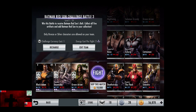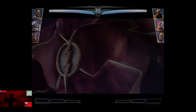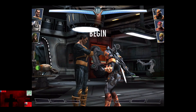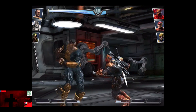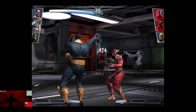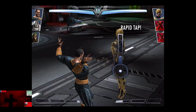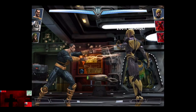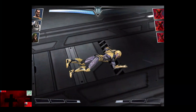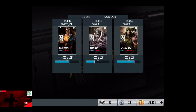In the fifth matchup we have Deathstroke, Regime Flash, and Regime Sinestro. Gaining a level of 5, skip the match is 10,000 credits. Deathstroke is knocked out, Flash comes in, Flash is knocked out, but we're going to get off an Electron Burst on Sinestro — 200% damage — for the victory in the fifth fight, as we showed how useful Green Arrow actually is. 253 XP, 330 credits.